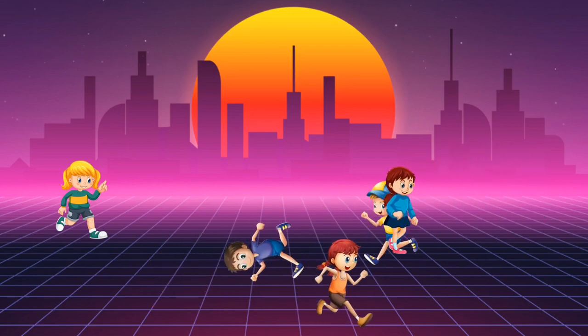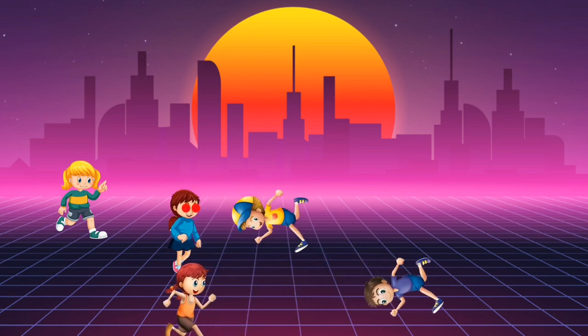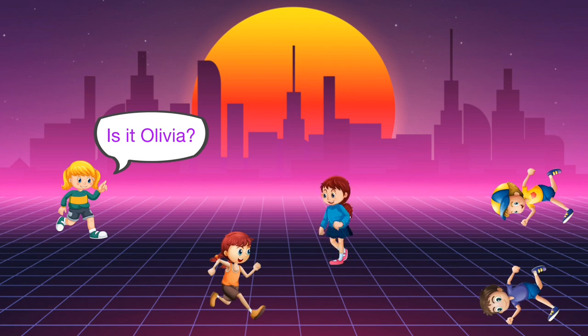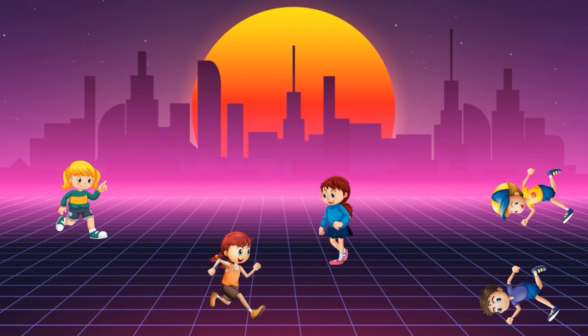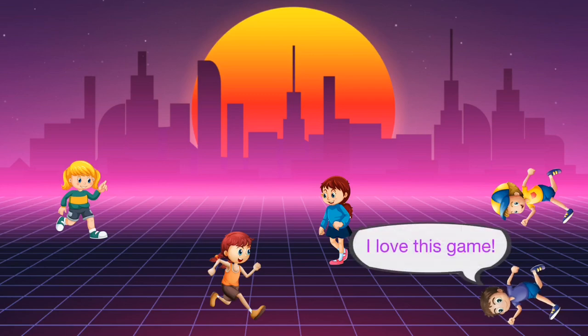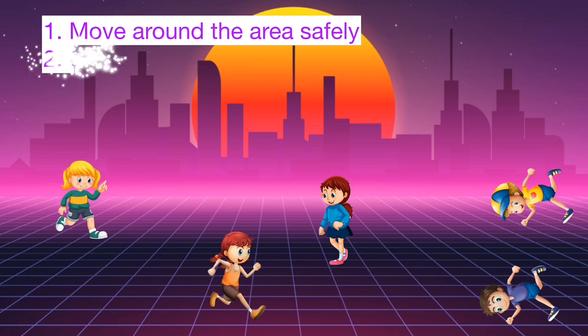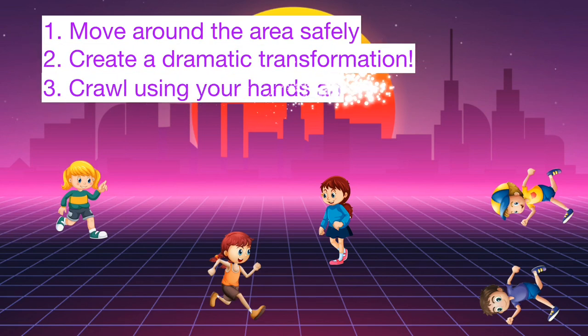The tagged player falls to the ground and crawls around the area. Once the guesser thinks they know who the laser is, they call out their name. They have just three attempts to guess who the laser is. Play several rounds of the game with different guessers and lasers each time. Outcomes could be to move around the area safely, to create a dramatic transformation once they get winked at, and to crawl like a bear on hands and feet using coordinated movements.